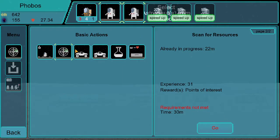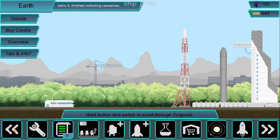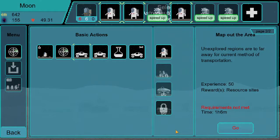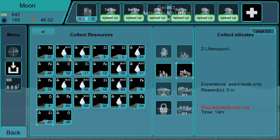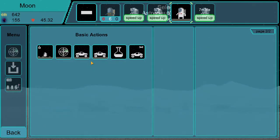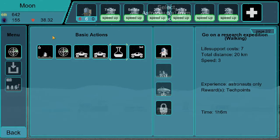Requirements not met — what requirements are not met to explore the area? We'll do an expedition walking, then map out the area, and hopefully send to the moon. Here is the moon. Astronauts — that's what I wanted. We'll just send them all doing some really long stuff. We still want them all collecting resources — always really important. Let's do some silicates, more research points — boom, that's practically everyone done.